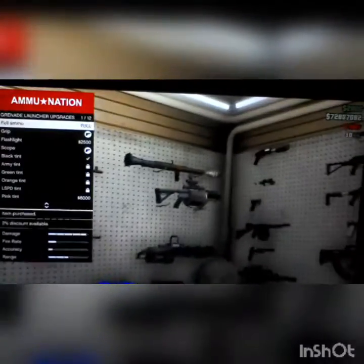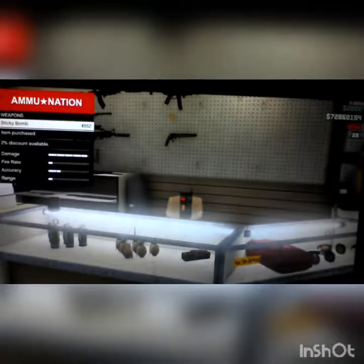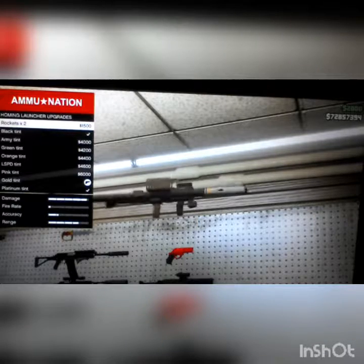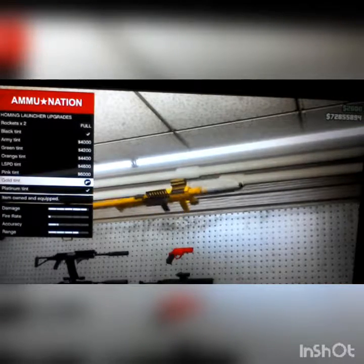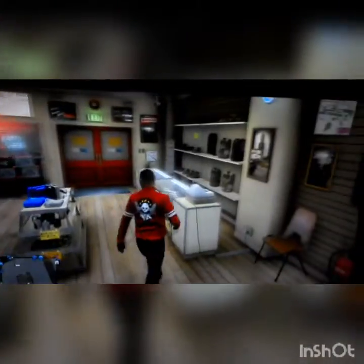We're playing Grand Theft Auto Online. I didn't get all my sticky bombs. There we go. We got the Marksman pistol, flare gun, and the homing launcher — one of my favorites. You can have helicopters fly by and easily target them with it. I have it in a gold color. And we got everything here, I got everything on lock. Now let's go show y'all my favorite glitch.